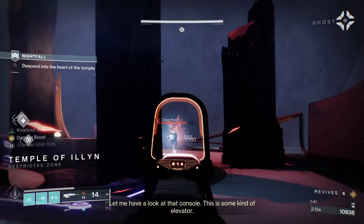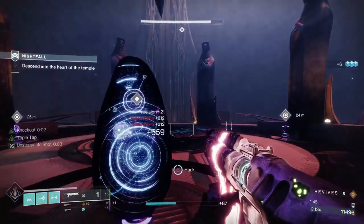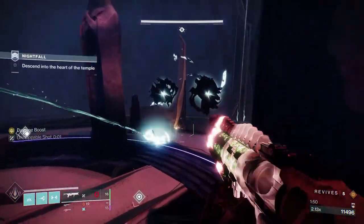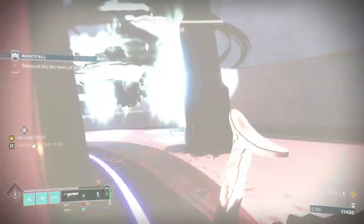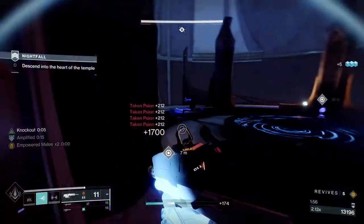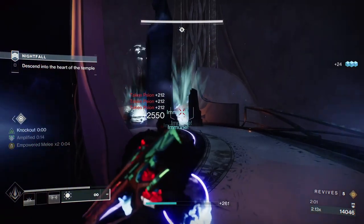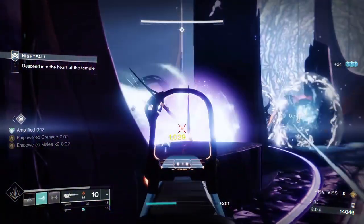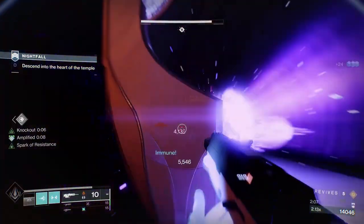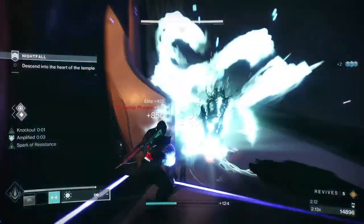When we get to this first arena area, what you want to do is put a Witherhorde in between the first two Scions on the left, and then just shoot the Scion on the right. Come straight over here — this is probably the biggest issue in this area. It's not the shielded Cabal, it's the adds. The second biggest thing in this first wave is the boss's little orbs that he throws at you.